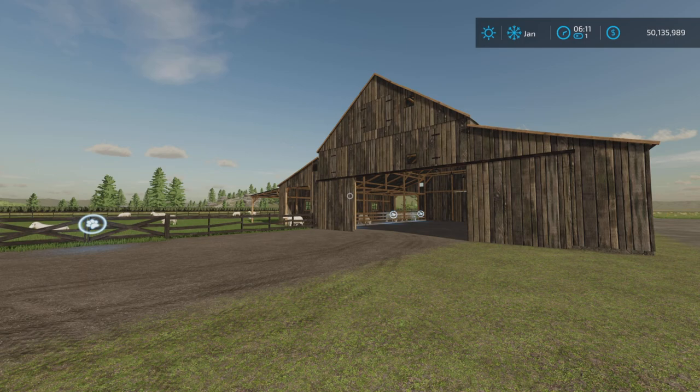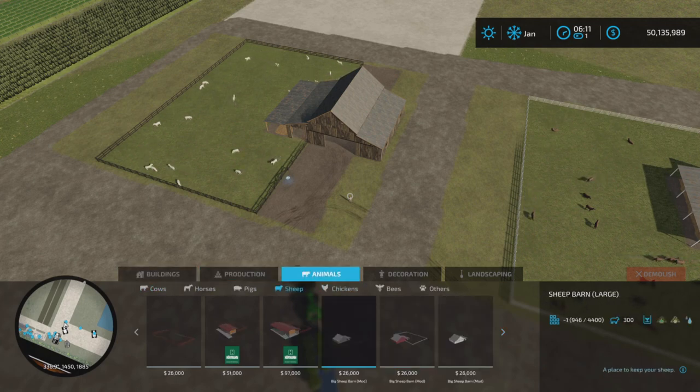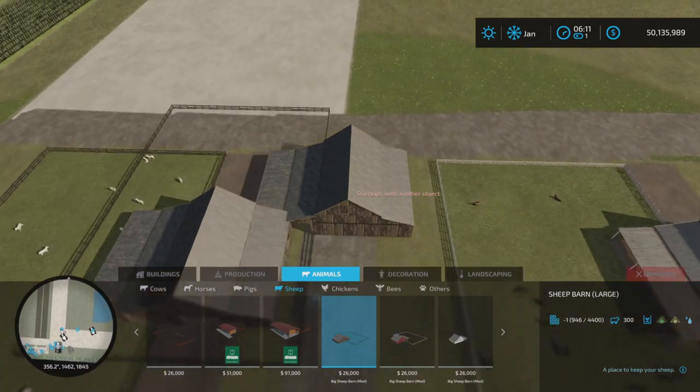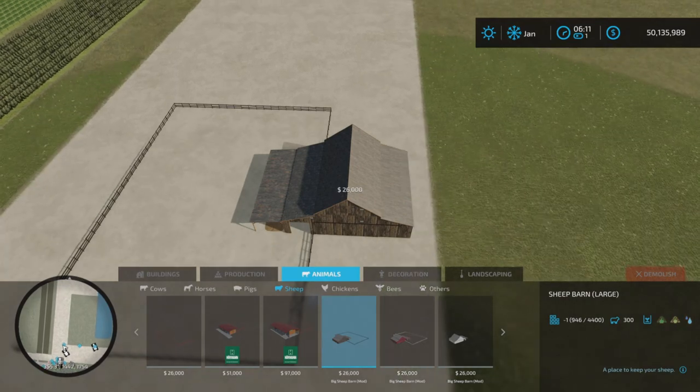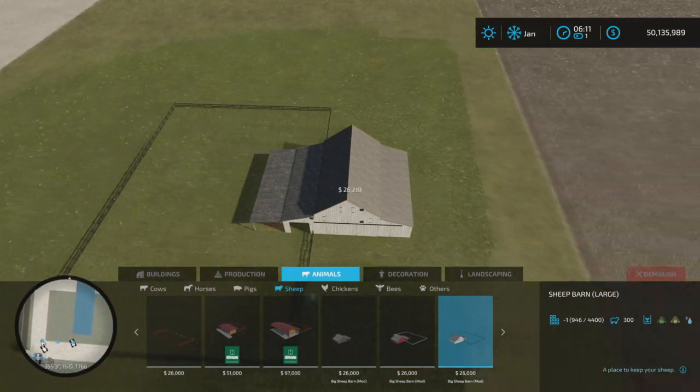It's 12.94 megabytes to download and it is 20 slots. It is a pack of three sheep pens, and we'll find them under Animals, Sheep. They're all identical barns, except you have a wooden one, a red barn style, and a white barn style.